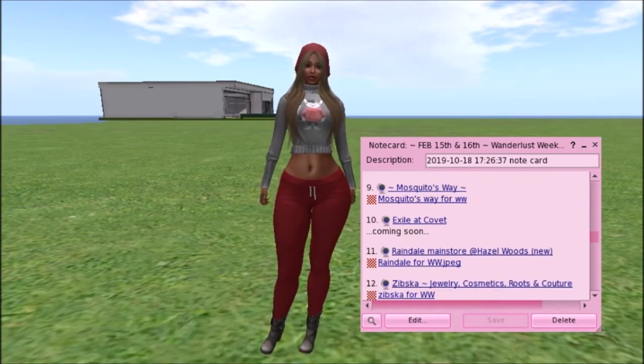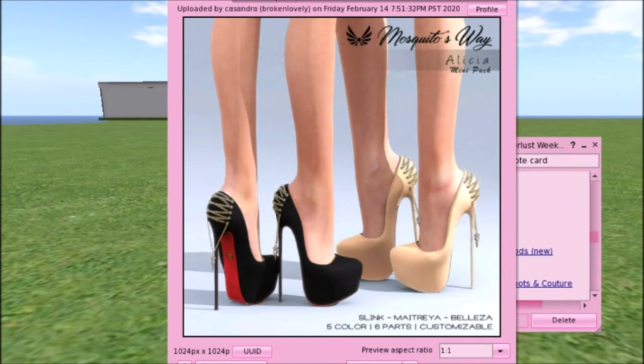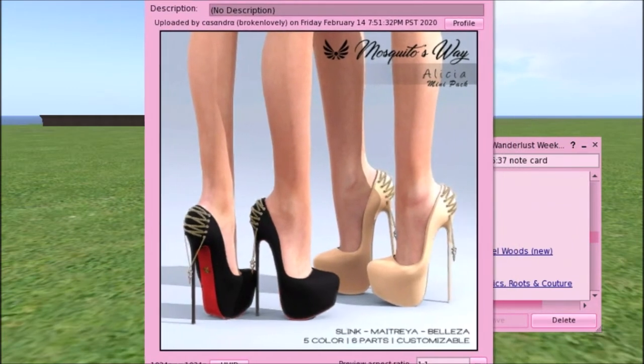Then we have Mosquito's Way, and they have some nice fancy shoes. There's a chain — almost like a corset crisscross design in the back of the shoe — with a chain and gem that hangs down behind the heel. It's called the Alicia Mini Pack. It's for Slink, Maitreya, and Beleza. There are five colors, six parts, and it's customizable. That is a great buy.